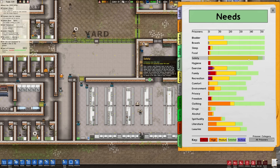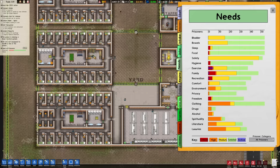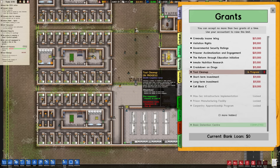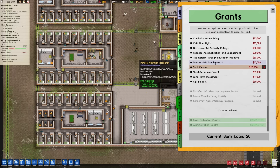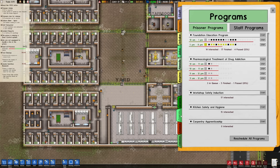We're not going to do cell block C, we don't have enough space for that. Tool cleanup - yeah, we'll do that. Stolen weapons - oh no, I didn't think we had any of those. We already automatically did the crackdown on drugs. Inmate nutrition research - let's do that, because that's going to allow us to go in and adjust the food settings. Is that under policy? I think it was. Staff programs - oh, I haven't even done that one yet.